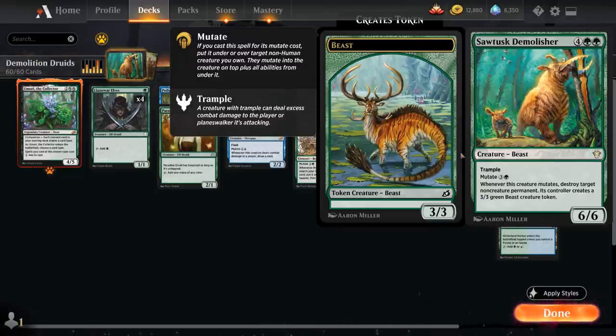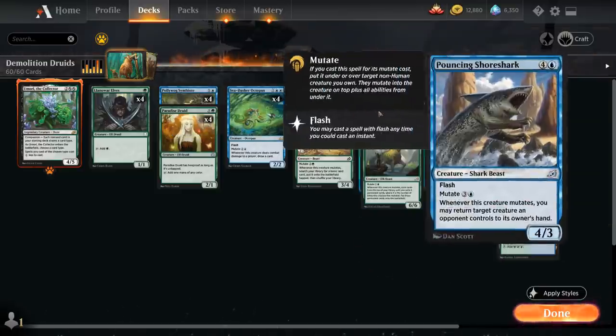Then on turn 3 we destroy one of the opponent's lands and have a 6/6 creature in play, which most decks will struggle to deal with right away. On the subsequent turn we can mutate once again, destroying more lands — potentially multiple lands in the same turn — and then the opponent will have a very hard time recovering. Eventually we can also mutate Pouncing Shore Shark.